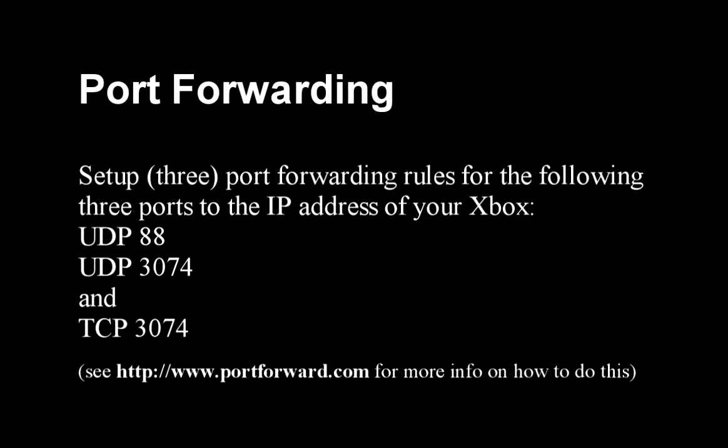Most routers have the ability to set your NAT setting — an option to turn it on or off. Once it's on, it has the three different tiers of strict, moderate, or open. Microsoft and Xbox have three specific ports they want you to forward to your Xbox. Port forwarding means any time information comes into your router, it looks at what port it's coming in on and then forwards it to that corresponding port. All Xbox traffic transfers over these three ports you see on your screen here. So if you have all of these forwarded to your Xbox's IP address, any traffic coming in automatically goes straight there — for example, everything on UDP port 88 goes straight to the Xbox without any filtering needed.